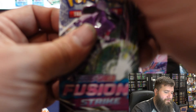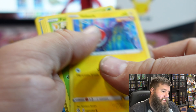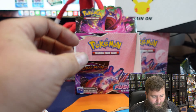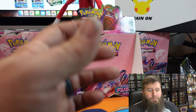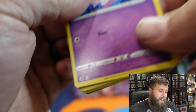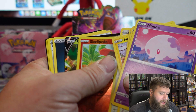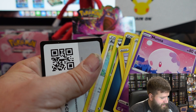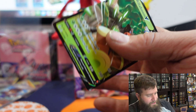Two packs left guys. Not a Gengar in sight. And a Starmie and a Yanmega — non-holo. Last pack magic! We have to pack it, slap it, lick it, stick it — let's get to it. Last pack magic guys, what do we got?